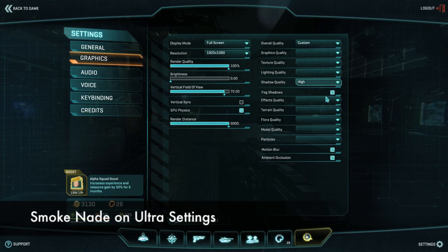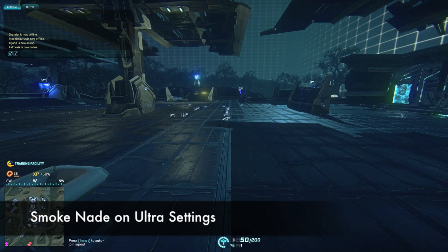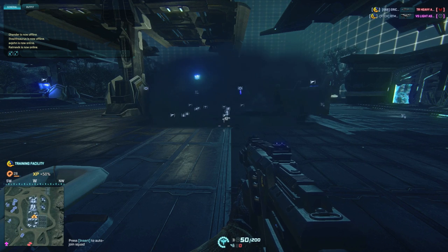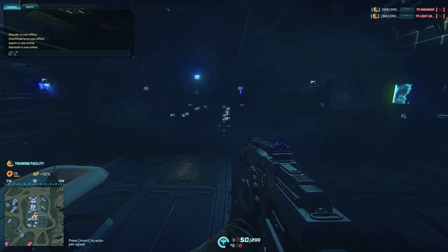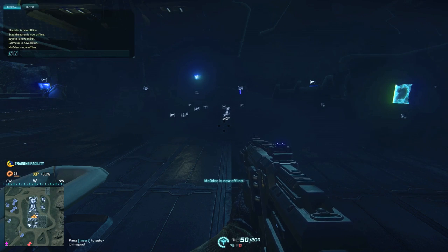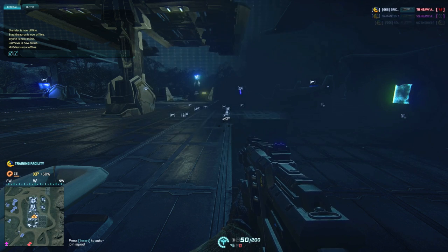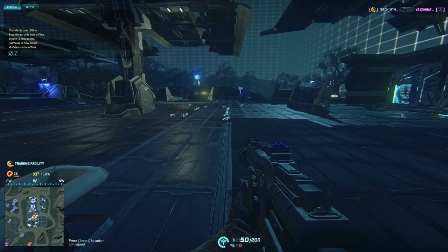First up, ultra settings. As you can see, everything's maxed — this requires a .ini file edit to achieve. We're gonna throw a smoke grenade and watch what happens. That took about 17 seconds for the smoke to clear from the central area, and 20 before the last traces went away.